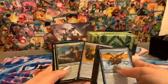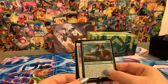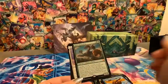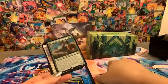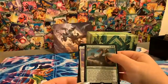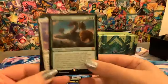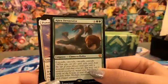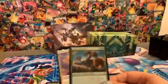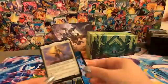A chimera hydra — Apex Devastator. It costs 10 to play and has cascade, cascade, cascade, cascade. He's a cascading creature and he's kind of nifty looking — has a lion head, a goat, a bird, and a cat. It is a chimera hydra so that makes sense. He's a 10/10 and he's probably going to go in David's commander deck.